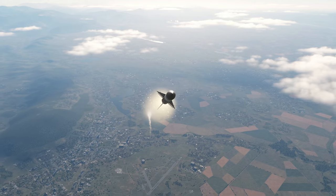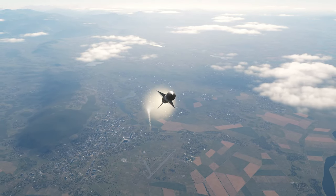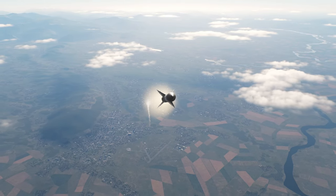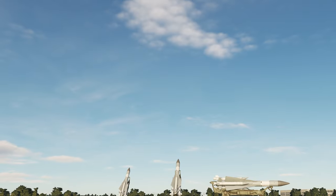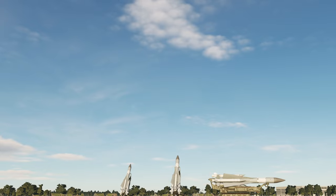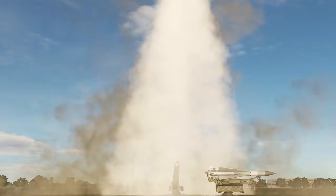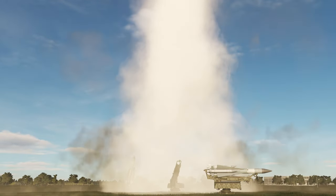The missile that we have in DCS is the 5V-28. This is the S-200D, which was introduced in 1976. With a max range of 300km or 162 nautical miles, and a ceiling of 40km or 131,000 feet, this SAM is going to cause opposition forces a bit of a headache.